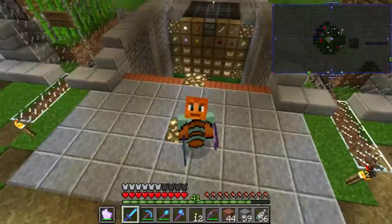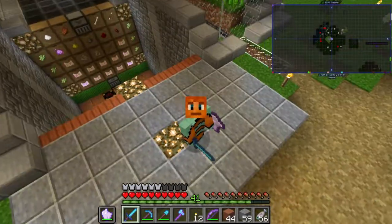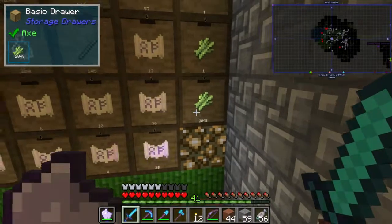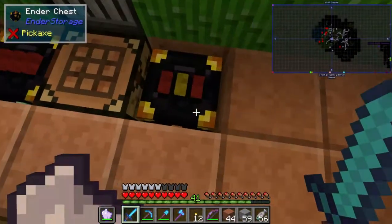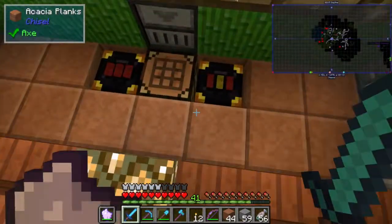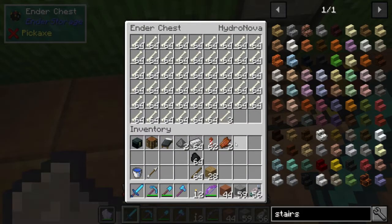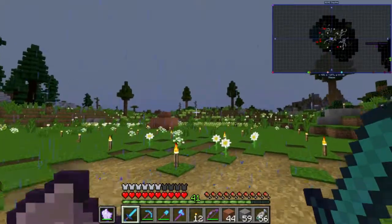Hey everyone, it's Nova and welcome back to KapowCraft episode seven. We're starting off in front of the sugarcane farm we built last episode. So far we've filled one chest to the brim and we have a thousand sugarcane. We also have 10,000 gunpowder, a lot of rockets, and a lot of bones, so we are definitely on our way to stocking our shops at spawn.